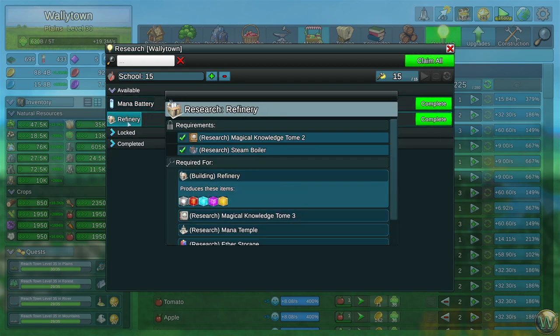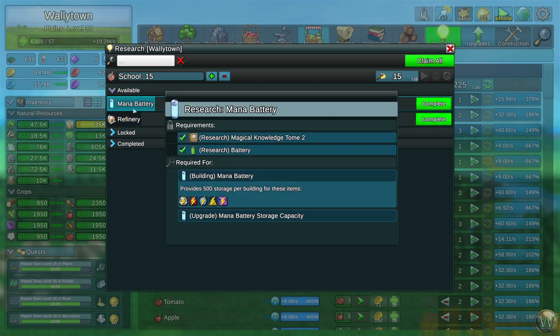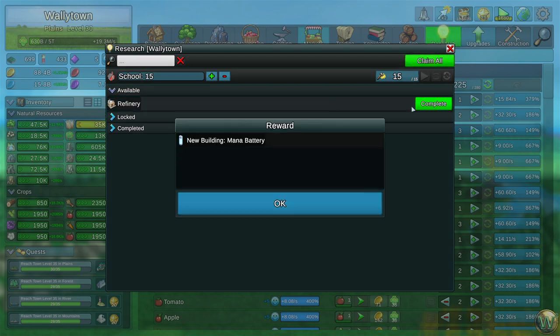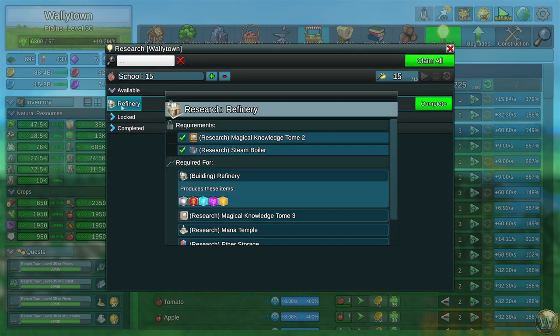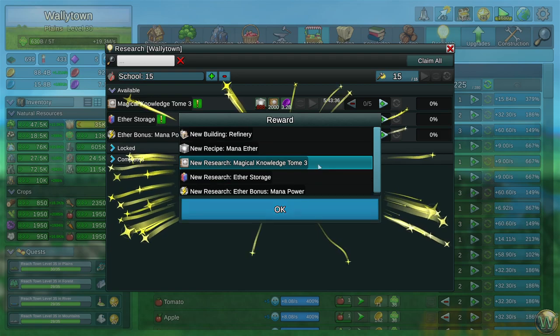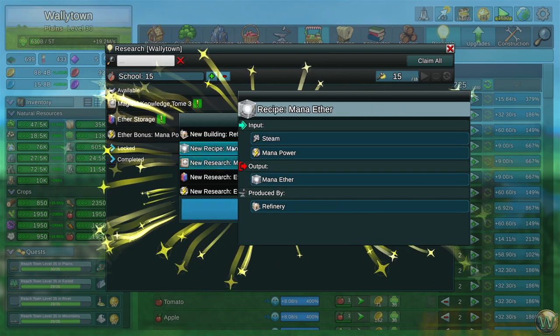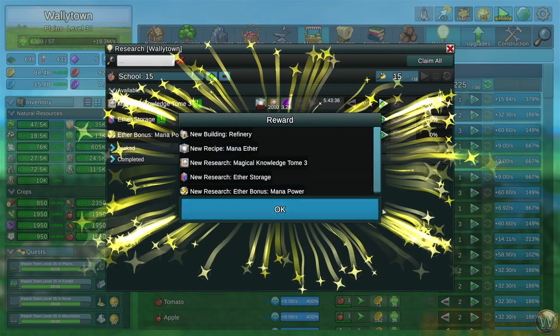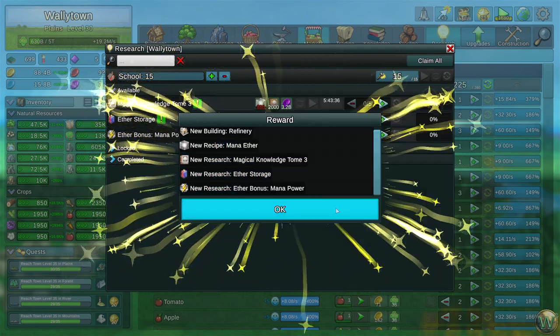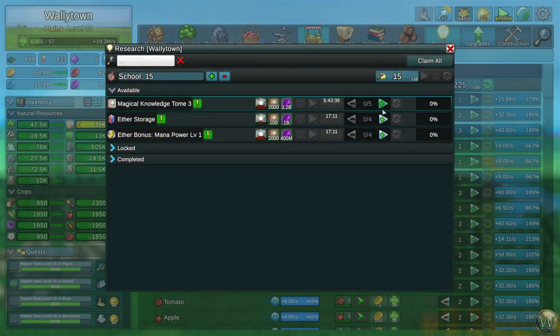We unlocked the Mana Battery and Refinery off-camera in all the towns, so we can go ahead and take those. The Mana Battery is just a storage building, but we can always use a little bit of storage. The Refinery produces these new cube thingies, which also brings a new recipe for Mana Ether — the clear cube, the Mana Cube — plus new research for Magical Knowledge Tome 3, Ether Storage, and Ether Bonus for Mana Power. So let's fire all these up.